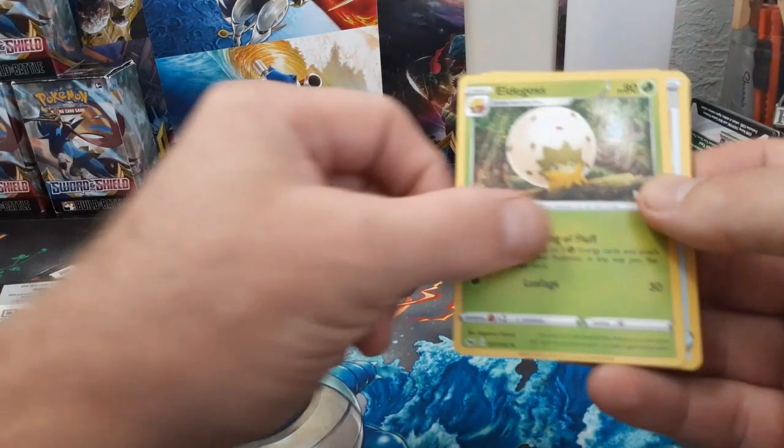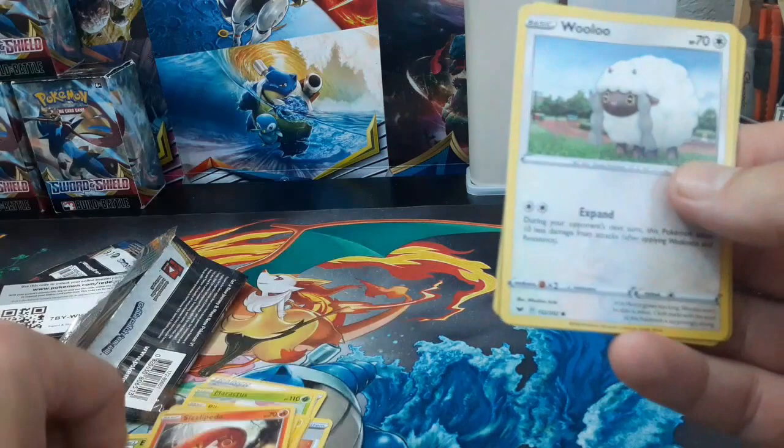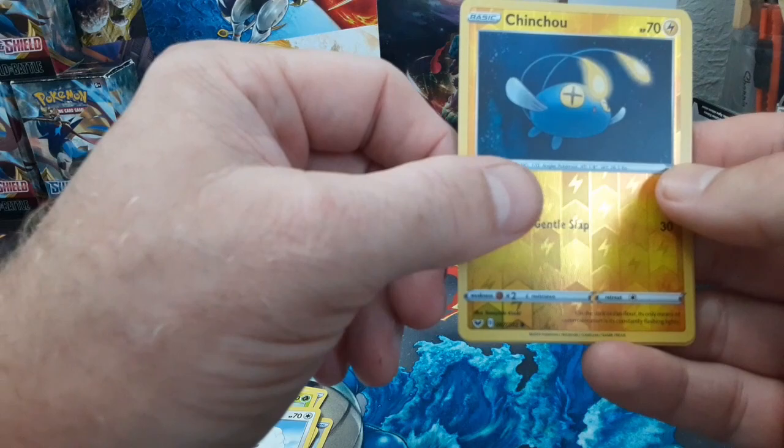Eldegoss. Energy Search. Quick Ball. Maractus. Pikachu! Galarian Meowth. Sizzlapede.